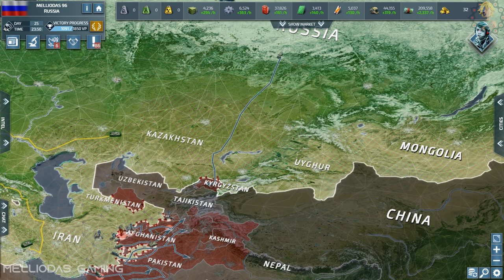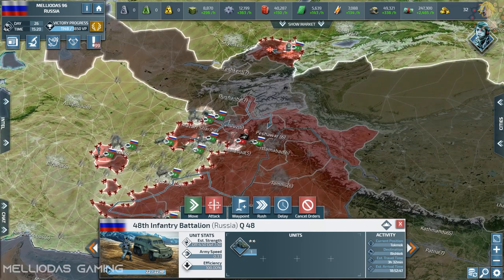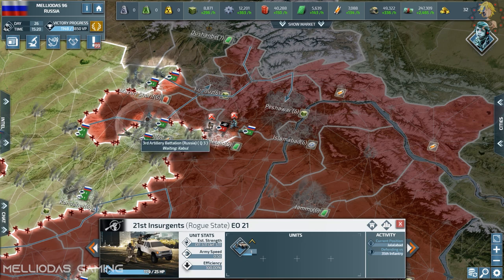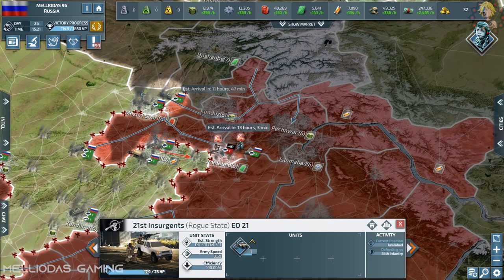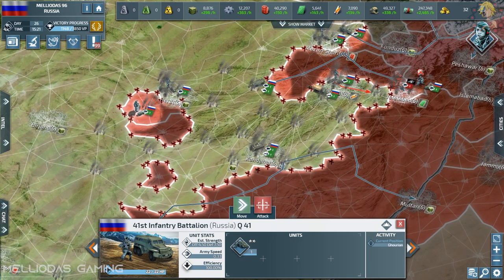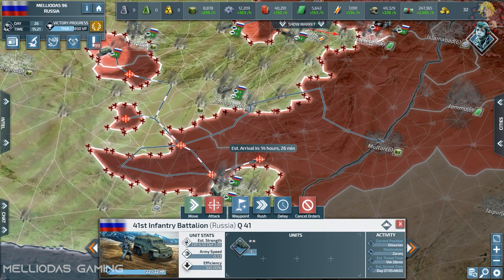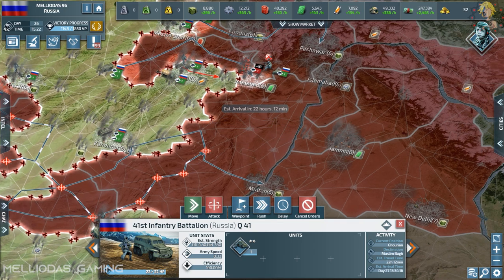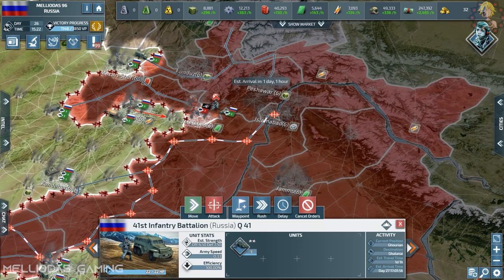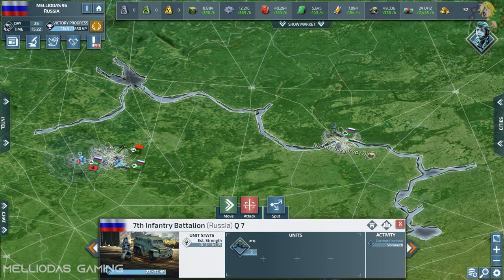I need to annex more cities on the Asian side. I chose to annex the city of Osaka because it is an electronics city — I need electronics so much because naval recon aircraft will consume a lot of electronics in the future. I receive a lot of questions about how I manage my resources, how I have a very good components and electronics production. The answers are in this series — if you follow every step you will realize how my resource production works.